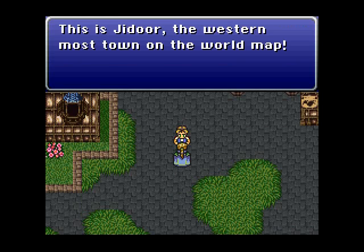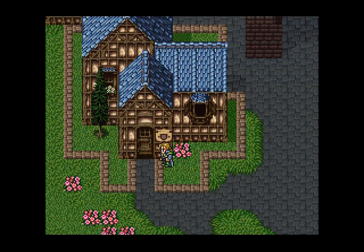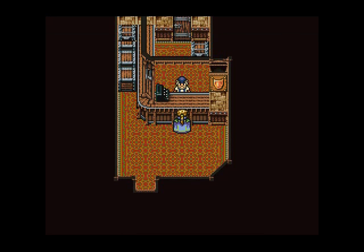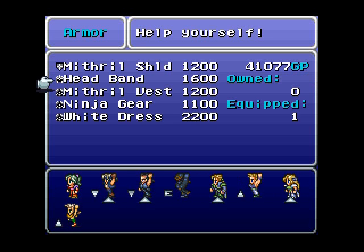Hi there. What's in here? This is the armor shop. You can tell by the little shield on the door. Down there you can see all the party members I have. Actually, I'm not gonna buy anything right now. I'm just gonna walk around.